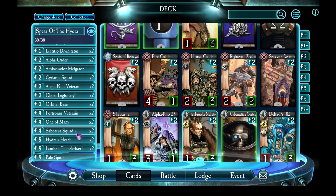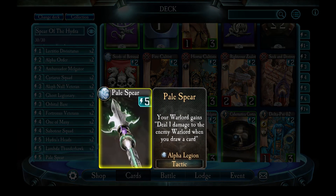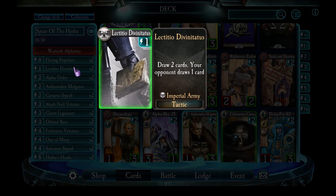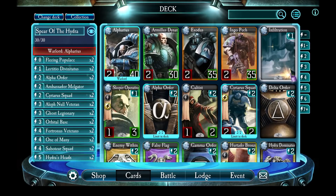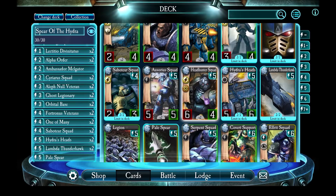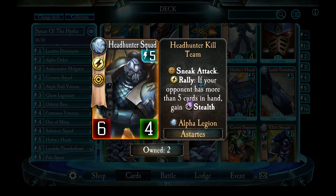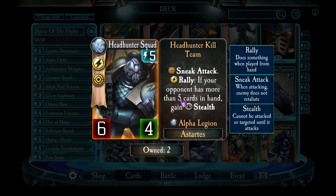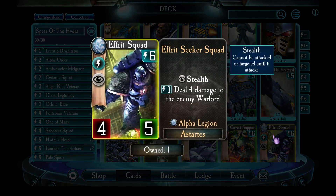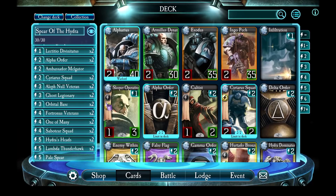If you don't have Pale Spear, Orbital Base becomes kind of pointless — so it's not just one card you're replacing, it's two or three cards. You may also not want Lictitio Devonatus anymore, so you're potentially looking at five cards available in your deck. I would normally recommend Headhunter Squad, because you're still trying to fill up the enemy hand with cards, so the odds are the enemy will still have more than five cards in hand most of the time and Headhunter's Rally ability will trigger. Other alternatives include Covert Support, Efreet Squad, or potentially Sleeper Operatives and Cultists.